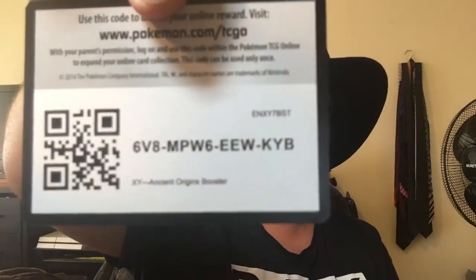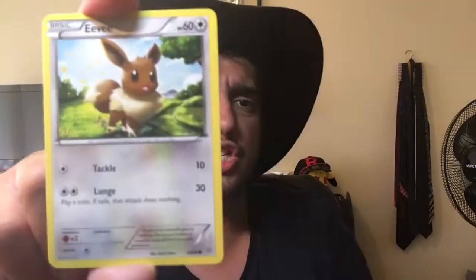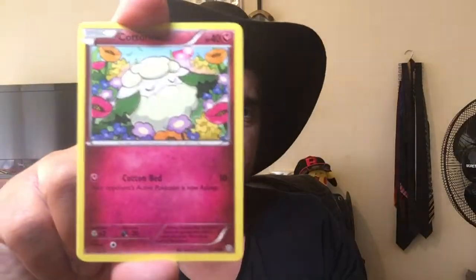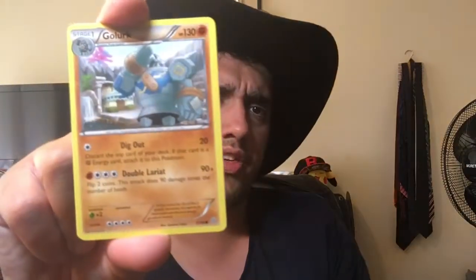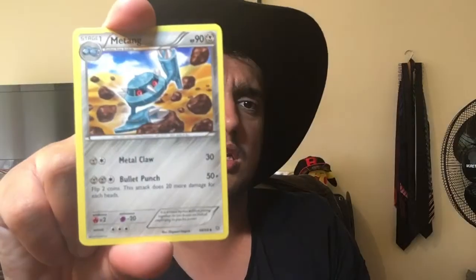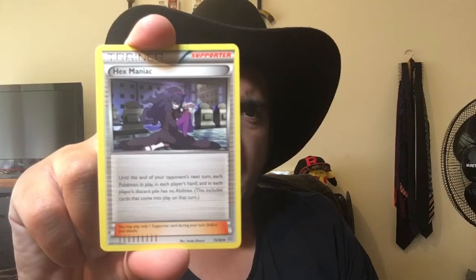The second pack is an Ancient Origins, so let us see what Ancient Origins can bring us. Once again, we've got a code for whoever wants it — can take it straight to the bank. And we'll do our card trick. What do we have first? An Oddish, an Eevee — it's a really weird Eevee art, kind of nice though — a Cottonee, a Relicanth, a Golurk, a Mang, Metagross.